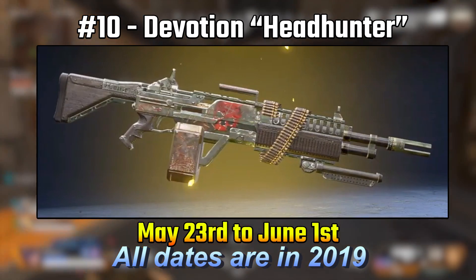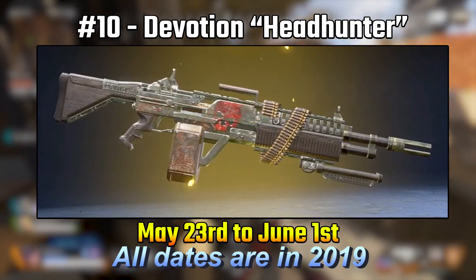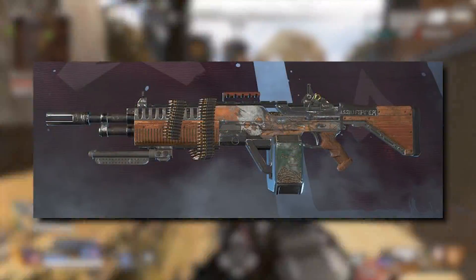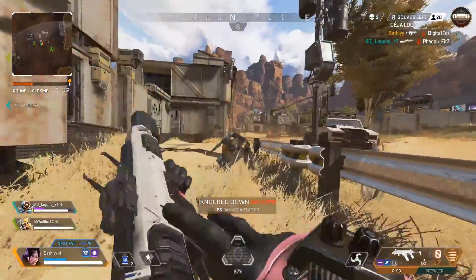Starting out with number 10, which is the Headhunter Devotion skin. This is an exclusive of the Lead Farmer Devotion skin, and it was released on May 23rd and it was in the store until June 1st.